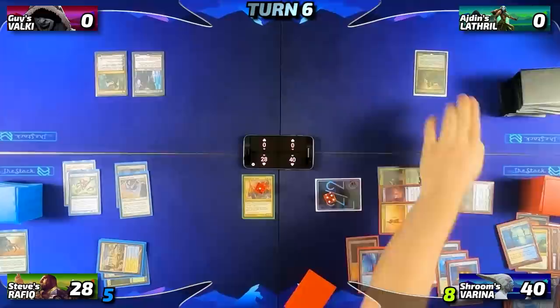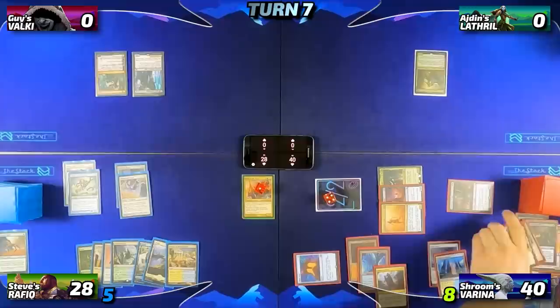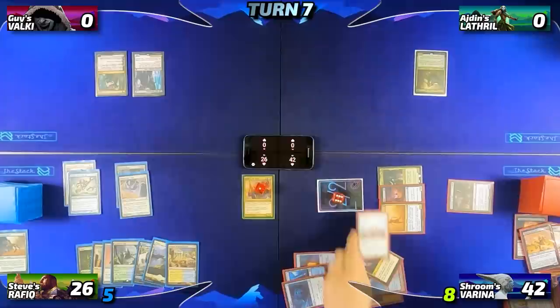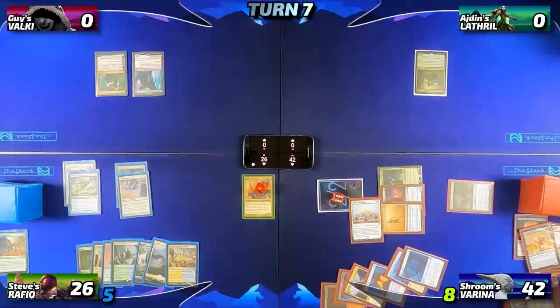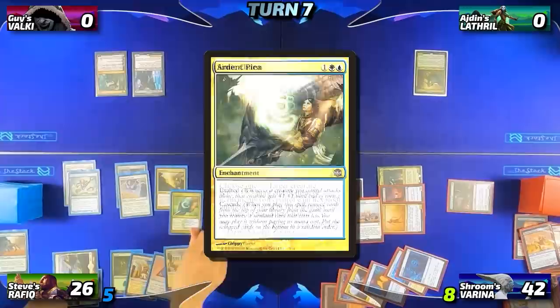Steve goes to untap but I have actions on his upkeep. I tap for two, activate Varina to exile two graveyard cards and make a 2/2 zombie, triggering the Wayward Servant — Steve loses a life, I gain a life. I repeat that one more time, then tap out for three and cast Teferi's Protection, functionally making me untouchable until he passes the turn. Steve draws a card, taps for three and casts Ardent Plea, which has Cascade. He starts revealing cards and hits Cynic Charm. One of its modes is not target player phases back in. Steve sees the writing on the wall and concedes the game, leaving me as the winner of today's game.